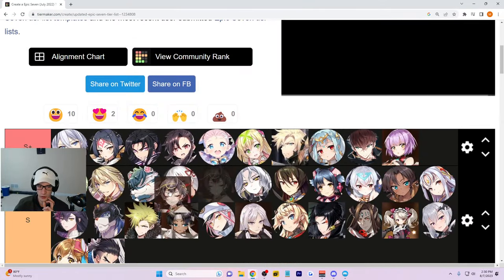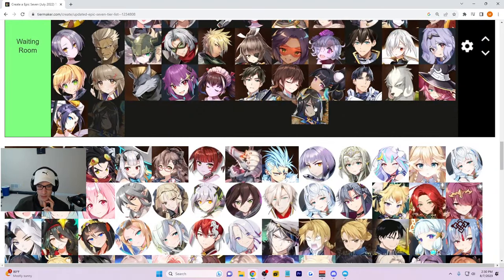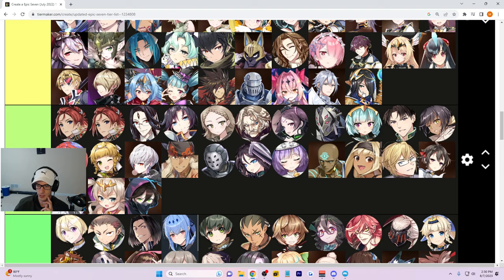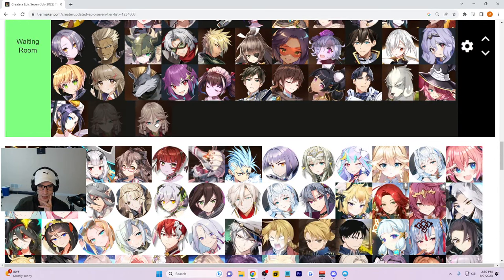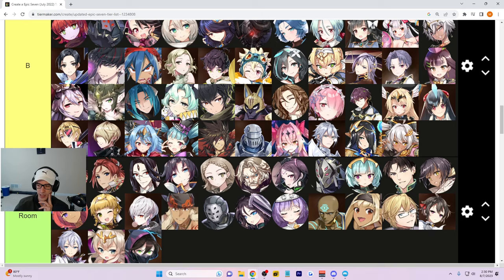Spectre Tenebria is going straight up into S-plus tier — she is the best character you can get as a new player, in my opinion. Vivian is only going to be used for Banshee one-shots and maybe some other one-shots later, but those will take pretty good gear on her. So let's just put her at B for a new player. Wanda can go down there.